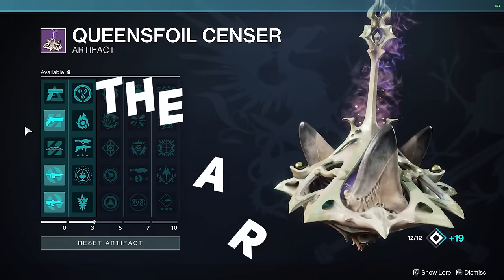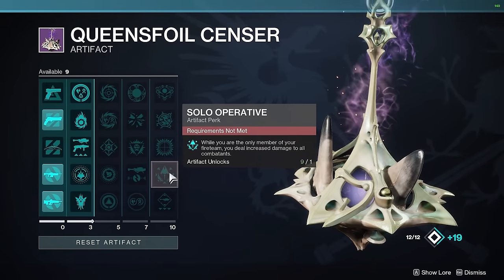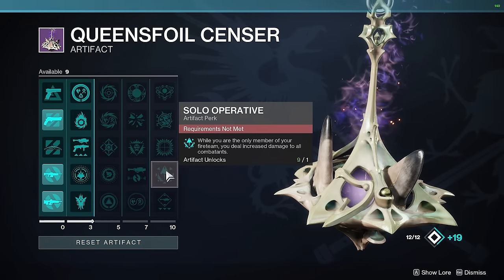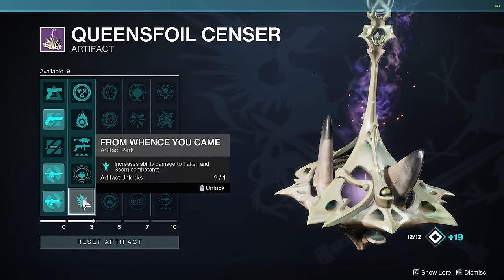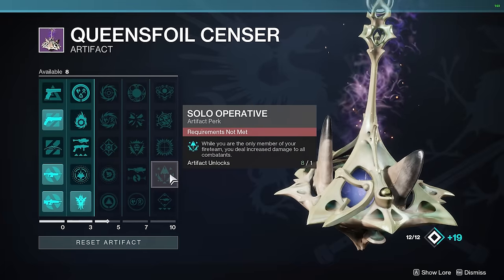The first thing we need to do is cover the seasonal artifact so we can maximize our damage. First, make sure you have Solo Operative unlocked — it's the most critical mod you can have. Then for this dungeon, because there's a lot of Taken and Scorn, the From Whence You Came artifact perk is essential. You'll need to get your season rank up quite a bit to unlock it, but those two are the most important things you need.